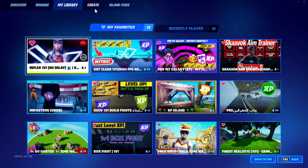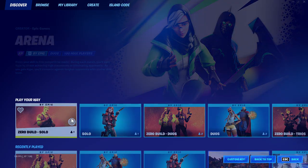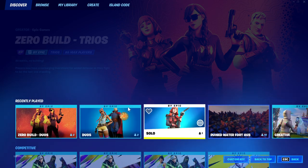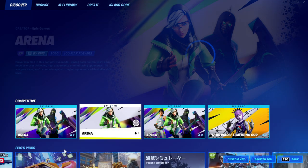To find Arena mode, go into Discover and scroll through all the options. Scroll all the way down until you find the Competitive section, and from there you'll see all the Arena options.